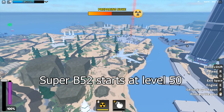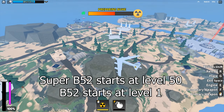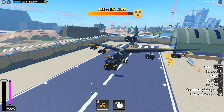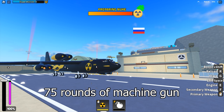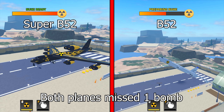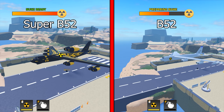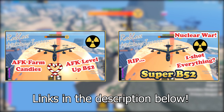You get the Super B52 at level 50 but the normal B52 at level 1. There are also other minor differences: the passenger seat of the Super B52 is armed with 75 rounds of machine gun, while the normal B52 is not. The secondary weapon feels exactly the same. I'll leave links to both the Super B52 video and the candy farming video in the description.